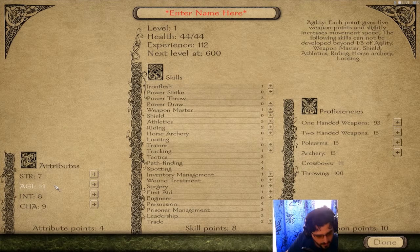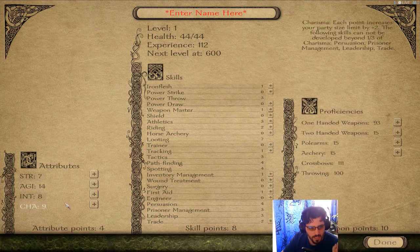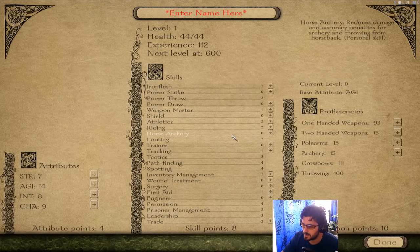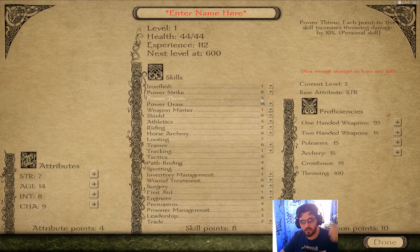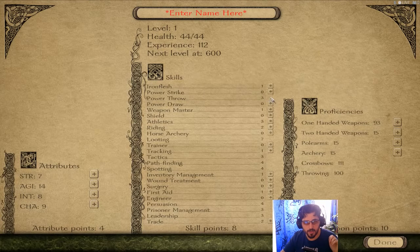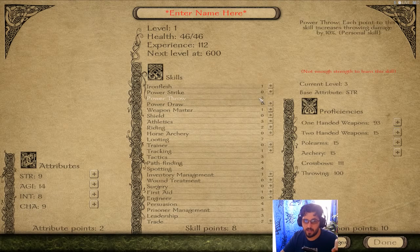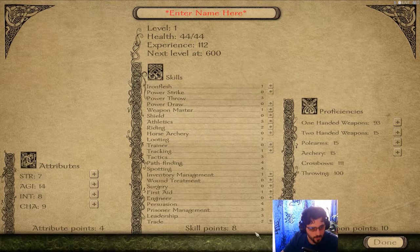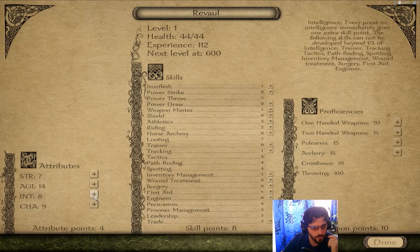Each level you receive one attribute point and several skill points. If you add one point into intellect you receive an additional skill point. You can't max skills beyond what your attributes allow — for example, power throw is capped at three because I don't have enough strength; I'd need 12 strength to upgrade it to four. We'll reset the changes. Our character's name will be Revolve for now. Putting one point into intellect.